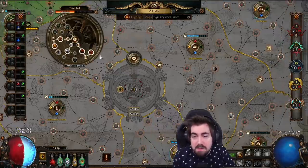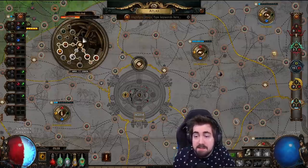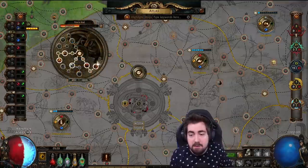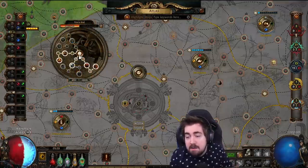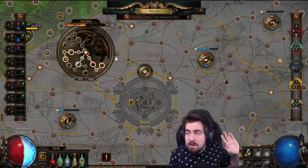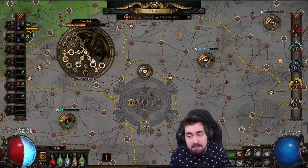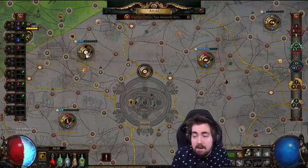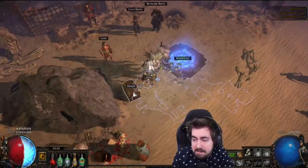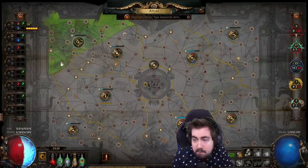There are level requirements for some beasts. The split beast doesn't have one — the one I got yesterday was in a tier 2 map. But the Aspect of the Spider beast and the tiger are tier 10-11 and 13 respectively. So I always make sure I'm running my red Bestiary missions in tier 13 maps, because that's when you can get all the beasts. I make sure all my Bestiary scarabs and everything are run in Intermissions.